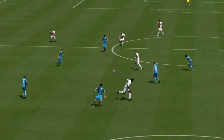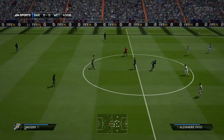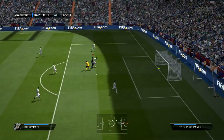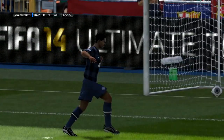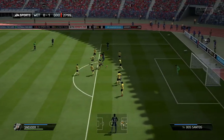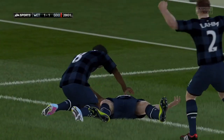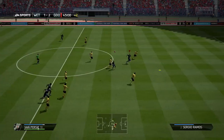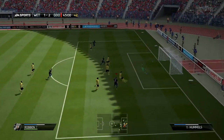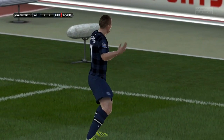Center back David Luiz — don't recommend him at all. I need him for chemistry. I would definitely prefer Kompany or Cahill in BPL, or Thiago Silva or Dante for Brazil. Our other center back Dante — I love Dante. Good positioning, really strong, has pace, heading, defending — all the good stuff you need for a center back. Definitely recommend him, and cheap too. Left back Lishi — always making runs, always crosses to your strikers, pushes up, and reliably gets back on defense with good pace and decent standing tackle. Recommend him.